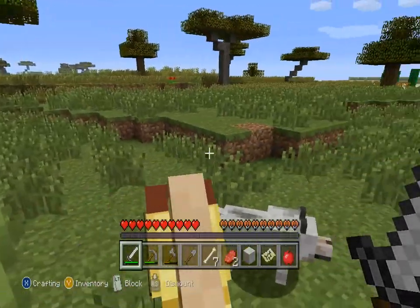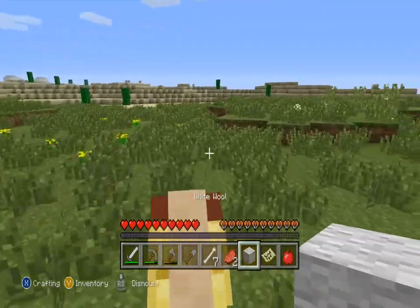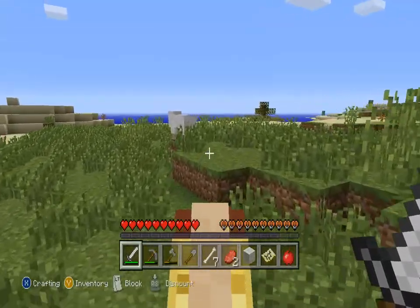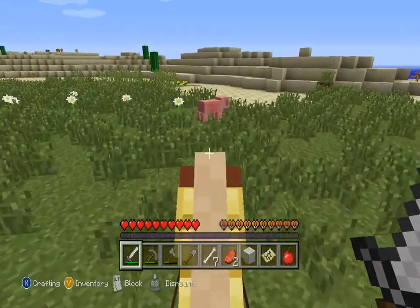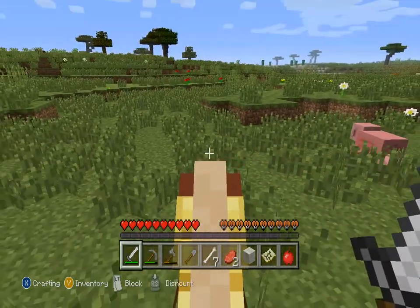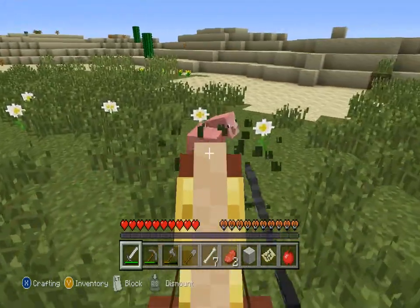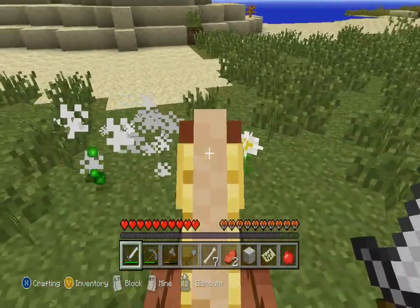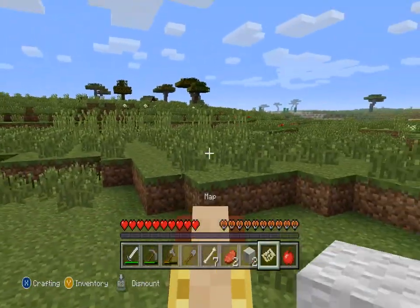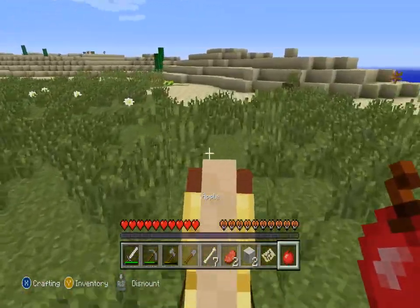If I hit that, the dog will go after it — yay! Good doggy, let's go for the sheep first. Good boy, you're cute. Let's get some more food as well. I hate killing pigs, sorry piggy. Pigs are the worst, I don't like killing piggies. Go get the piggy! I just hate that noise. Okay I think I've got all that, let's go home.